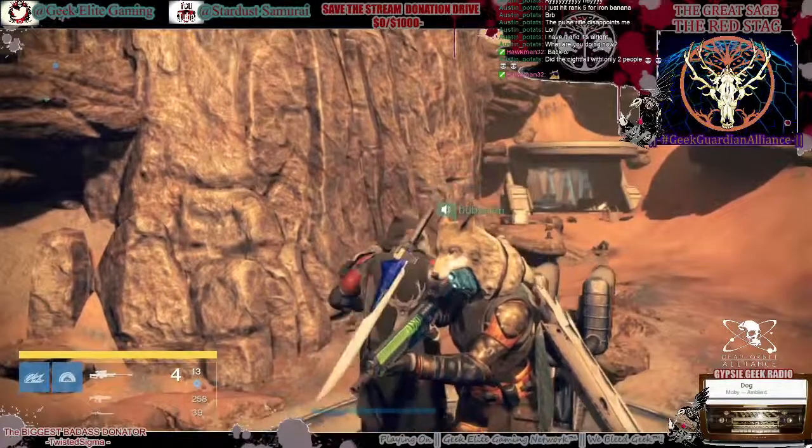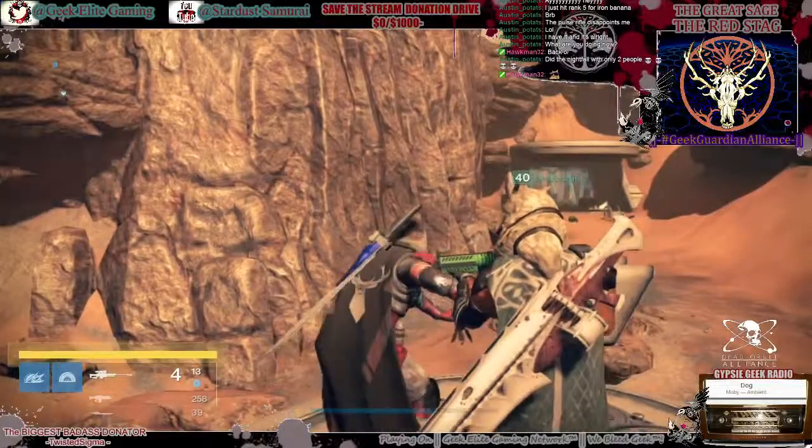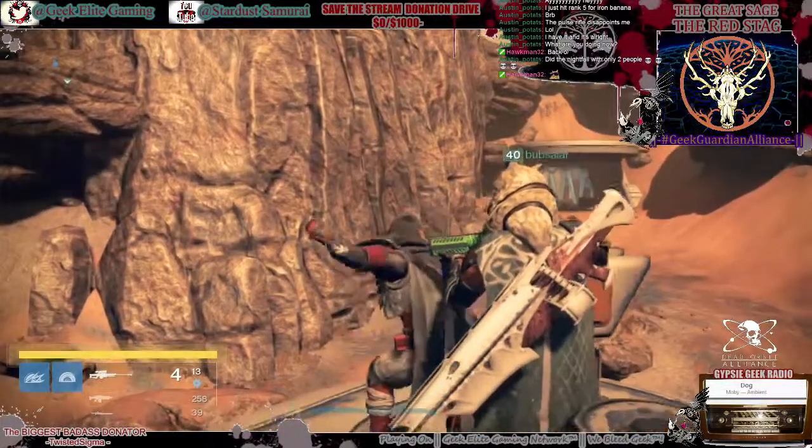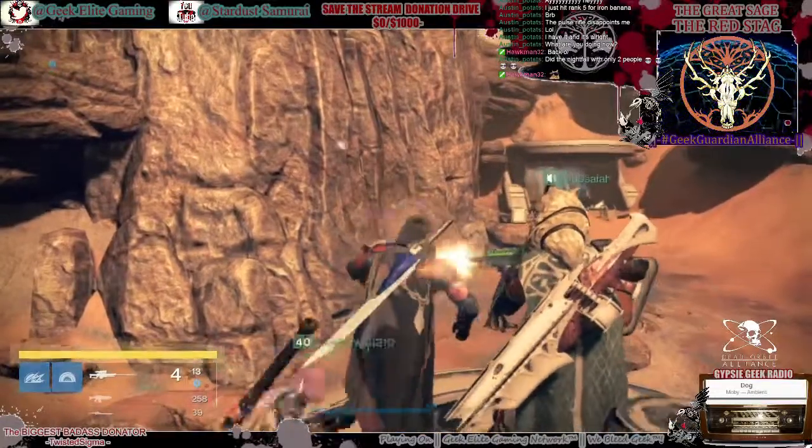I'm going into the nightfall, then we're going into the Iron Banner. I'll be picking up another three amazing warriors to go in and grind. We'll meet up in orbit, head to the tower, then take off to the Iron Banner from there.